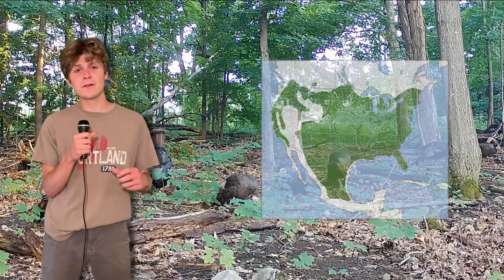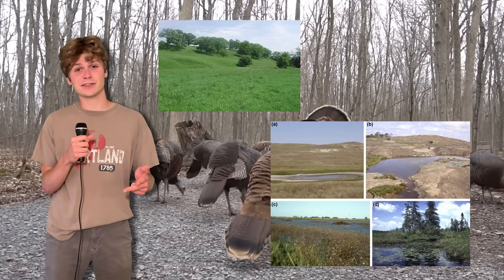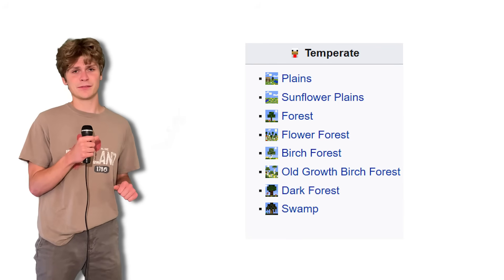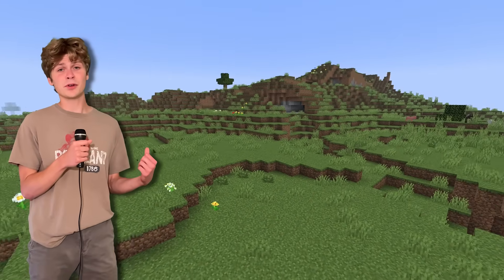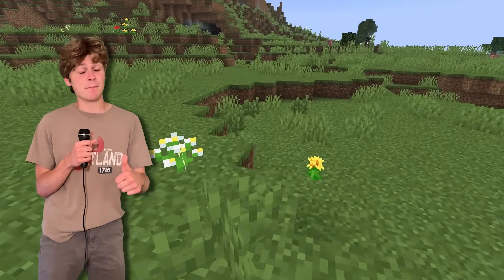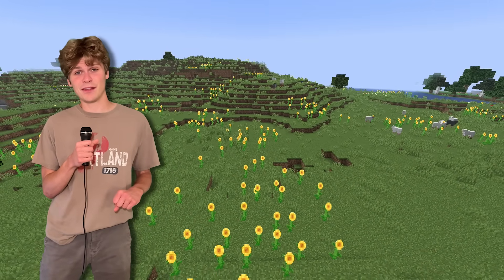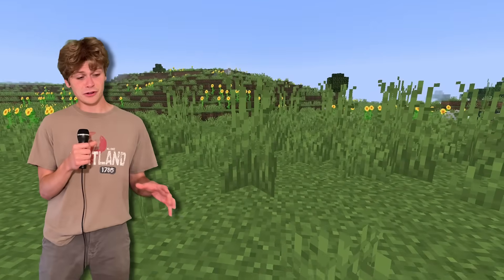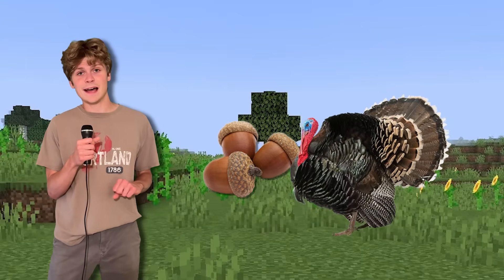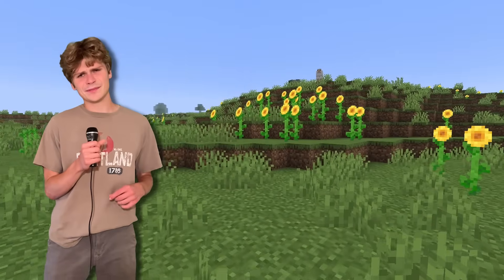All these biomes generally work for the turkey, but let's go into some specifics. The plains biome has that look of an old pasture and provides lots of grass, bushes, and flowers for them to forage on — big pass. The sunflower plains is a little iffy given that it's pretty much a monoculture of sunflower, although there is a good amount of grass growing and scattered oak trees that provide acorns, which are a big component of turkeys' diets in the fall. I'll tentatively give this one a pass.